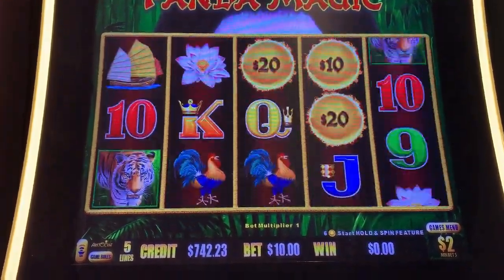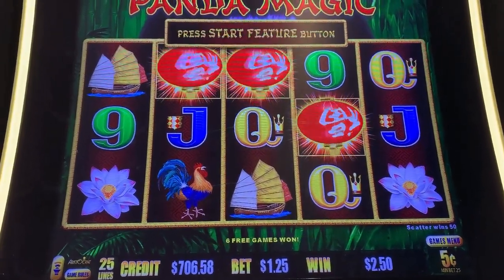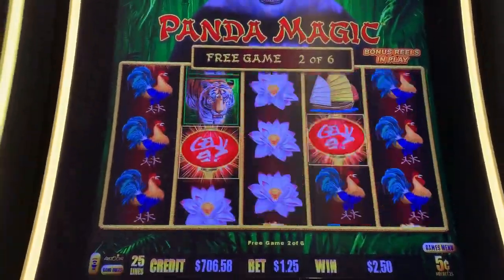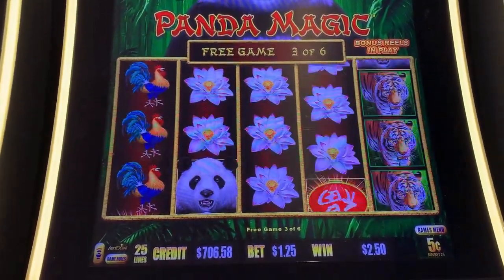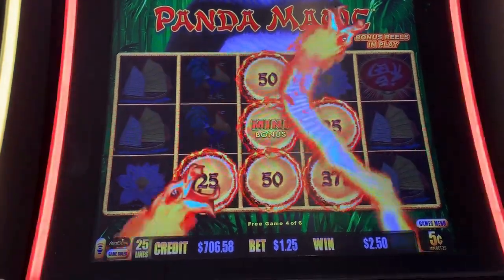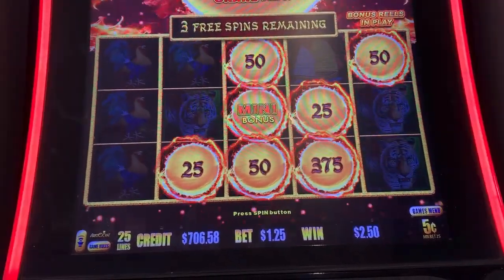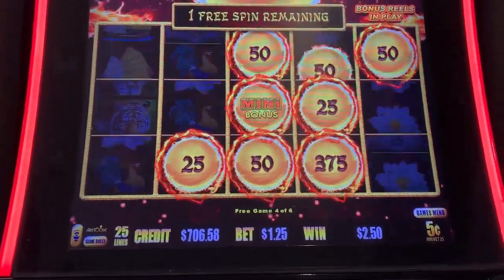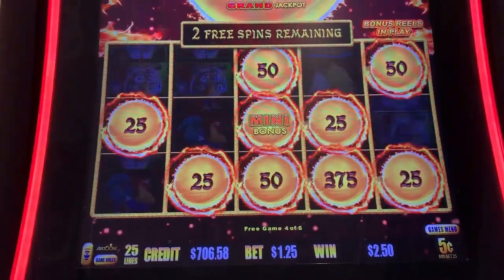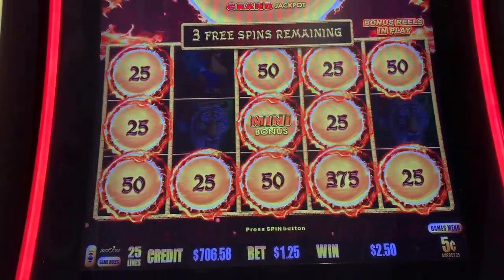One more. If we get anything else we'll be back with the bonus. This time we're doing five-cent denomination, $1.25 a spin. Come on Panda Magic, make me a believer. Mini is $50 on the five-cent denomination.